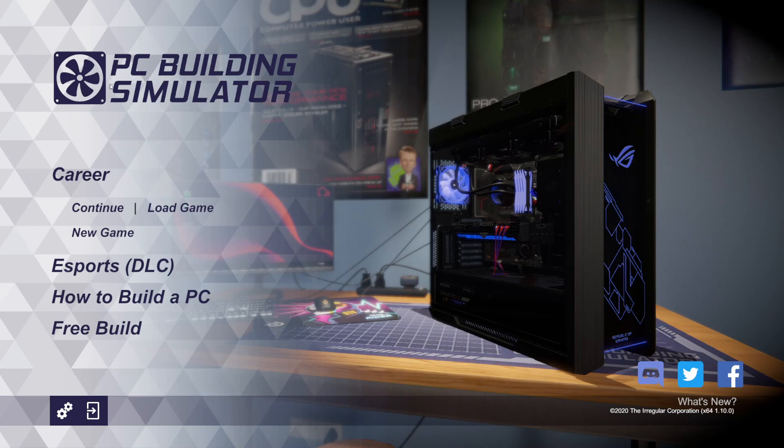Welcome back to PC Building Simulator. We're here on the home screen because it's what I do every time we get an update. You can see in the bottom right we're on version 1.10.0. 1.10 just dropped this morning and I had to do a video of it because I always love looking at the actual menu screen.